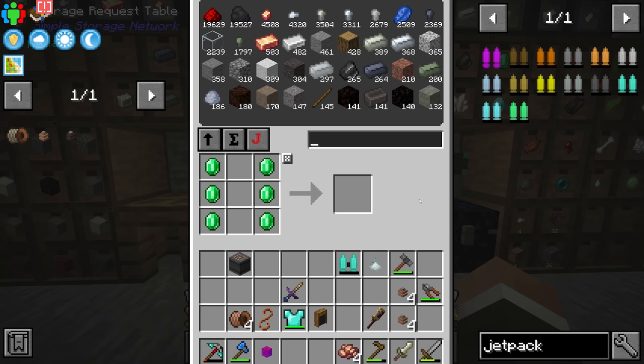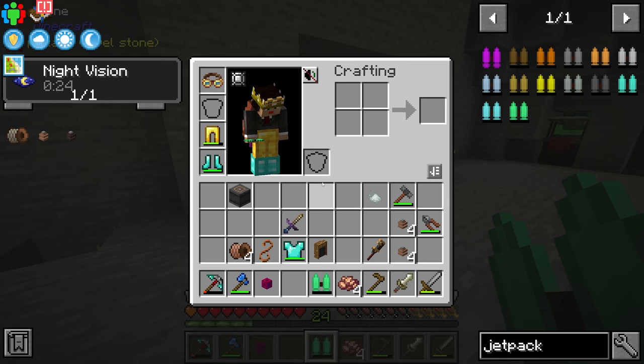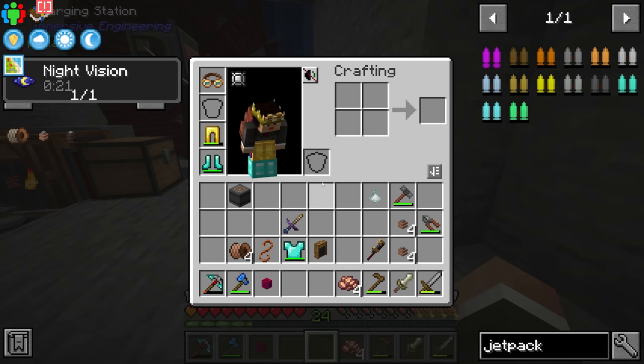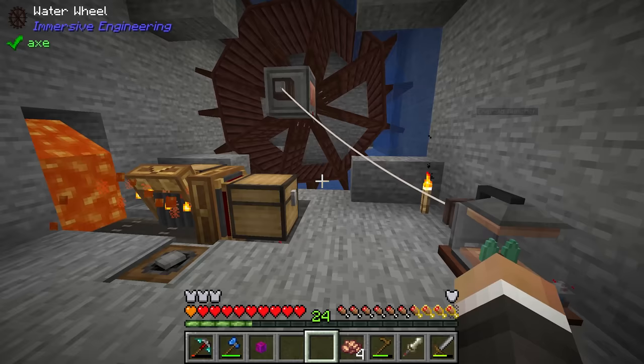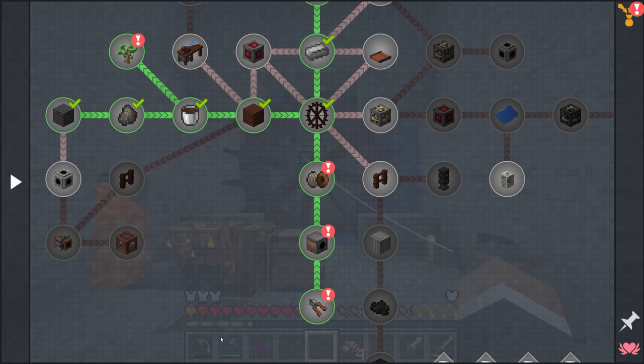A good deal of crafting later — boom — we have an emerald jetpack which can hold 48 million FE. It does use 880 FE per tick, which is a lot. It might not have been the most sensible idea to go right in for the highest tier jetpack, especially given that at the moment this water wheel produces about 100 FE per tick.